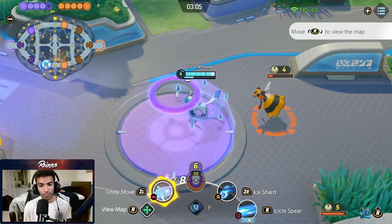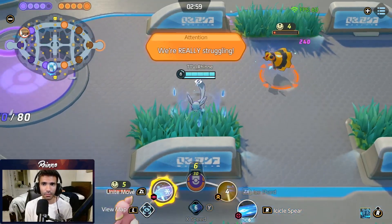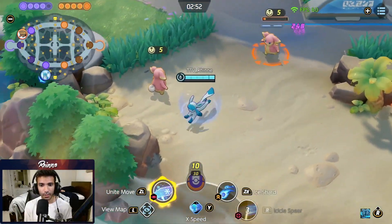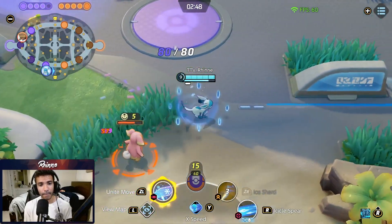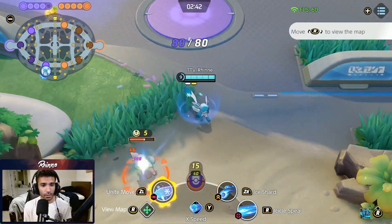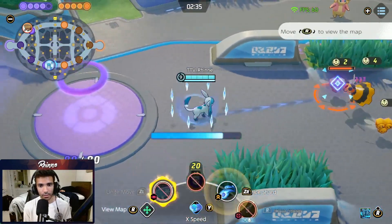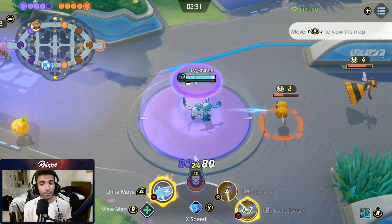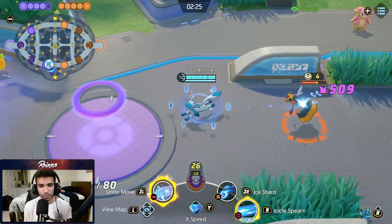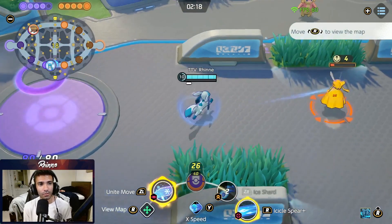Now let's talk about Ice Shard, the other skill you're going to be taking with Icicle Spear. Ice Shard is an extremely strong skill and pretty much necessary for the build. When I press it, every single time I auto-attack, I build up Ice Spears, and that'll help me use Icicle Spear. It also gives you a move speed buff, an attack speed buff, and your auto-attacks will slow the enemy — so this is great for kiting. You can just sit here, activate Ice Shard, and kite them, building up Icicle Spear stacks to fire at people. Ice Shard has another bonus effect: if you use Ice Shard while in the middle of casting either Icy Wind or Icicle Spear, you'll generate extra Spears. I went up to 8 when I only had 6, so this can be used for combos as well.